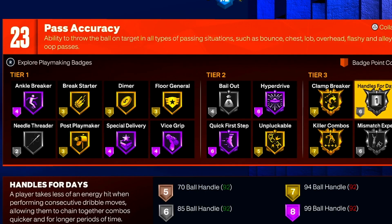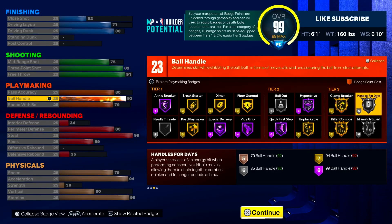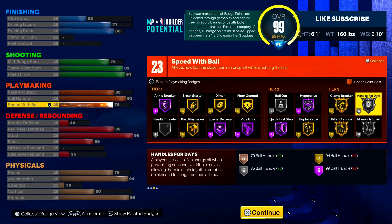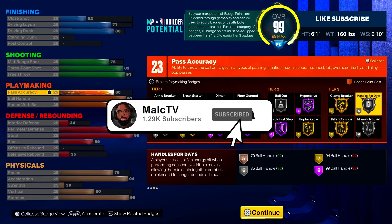Moving over to playmaking, I got 23 total playmaking badges. In the ball handle category, I made sure that I got a 92 so I can get all the tier three badges I wanted: clamp breaker, killer combos, handles for days silver. I don't feel like handles for days is really that good this year — you can use it on bronze and get away with it — but we also got quick first step on Hall of Fame. For speed with ball, we went with 79; speed with ball this year is not really that important, so 79 is more than enough. For pass accuracy, I went with 80 — all you need is 75 to unlock LeBron James' pass style, but I went with 80 just for a little bit faster passes. That gave us a total of 23 playmaking badges.